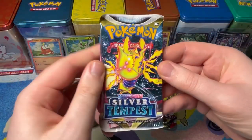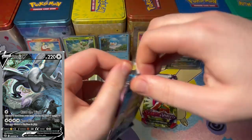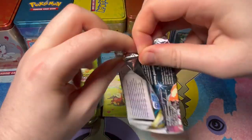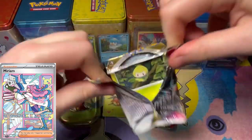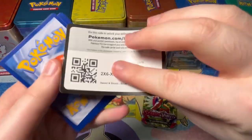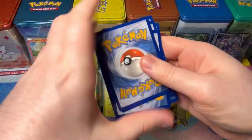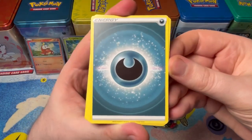Let's start off Fae Coco with the Silver Tempest! Can we pull a Lugia card, or something epic like that? Let's find out together. I hope Scarlet and Violet can have the Miriam, or something better — because we're still chasing the Miriam. Let's start off this Fae Coco opening with Grass, Darkness...